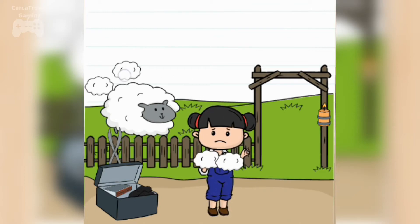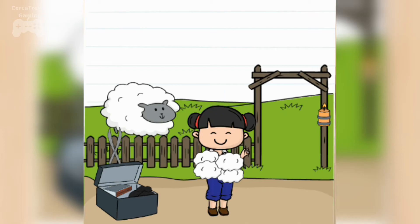Place all the wool on Emily like this. Now she is not so chilling and the level is complete.